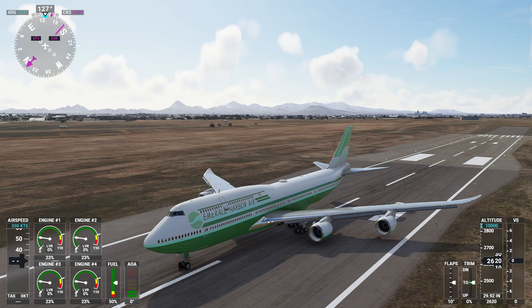The latest release is version 3.0, and it brings a lot of improvements to this beautiful aircraft. We can say it's the same work that the Fly-By-Wire team made on the A32NX mod for the A320, but in this case we're talking about the 747.